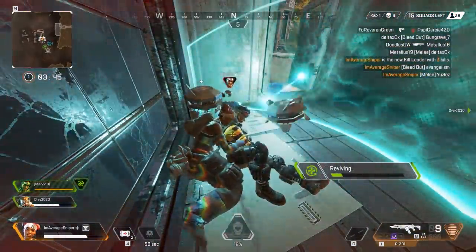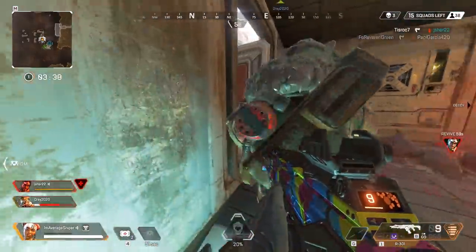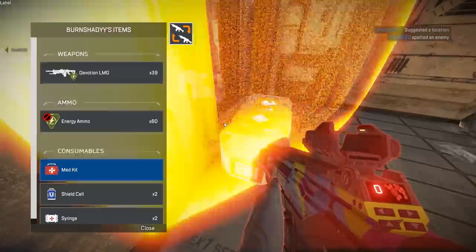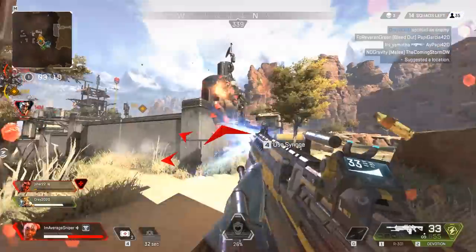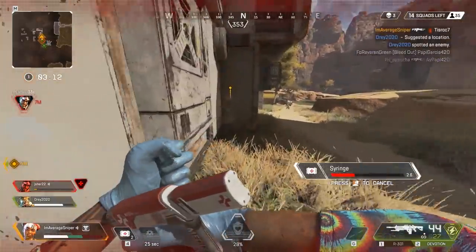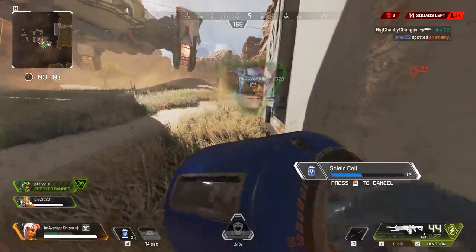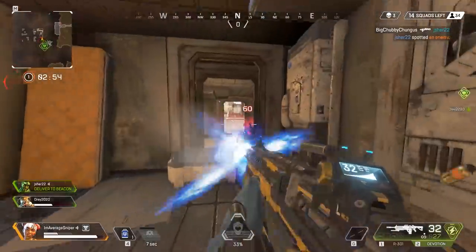Stay close to your teammates, but don't stay too close. You don't all three want to get stuck in a room or behind a rock or in one building because grenades are going to come in and just destroy you. You want to stay close enough to support, but not so close that you all get stuck in the same place. And I can't stress this enough — flank, flank, flank. You can move so fast in this game it's very easy to flank. If an enemy gets distracted by one of your teammates, immediately move and attempt to get on the enemy's flank, behind them, beside them. The last thing you want to do is run straight at them.